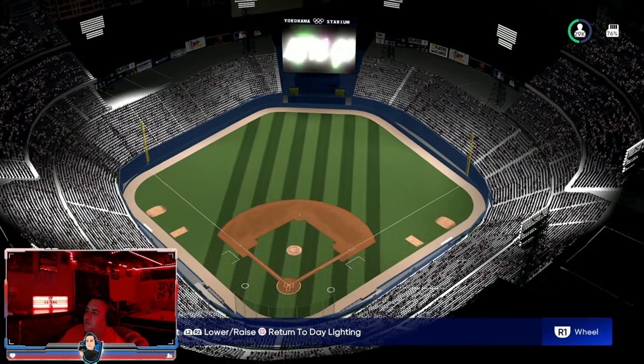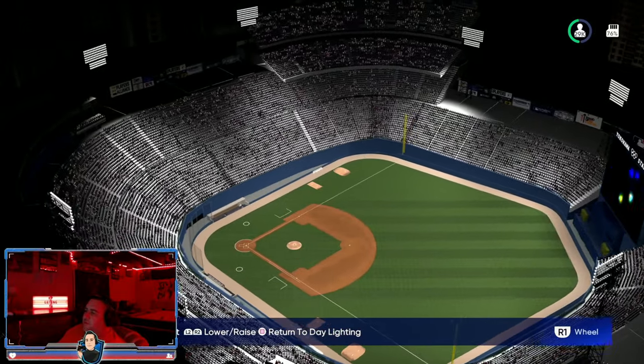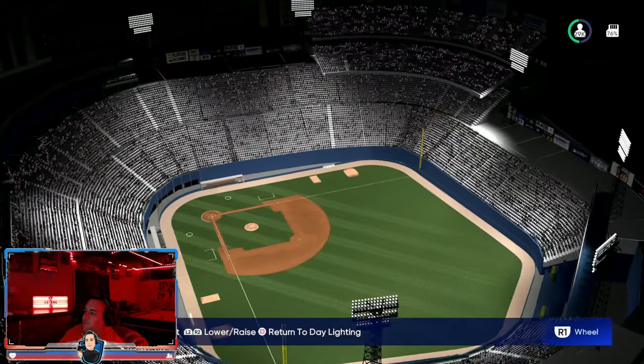Let's take a look at Yokohama Stadium at night — it's very well lit with 300/400/300 dimensions and 8-foot walls. The different lights really help with the night look.